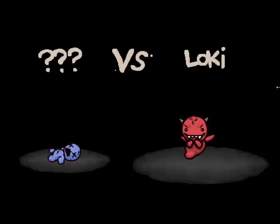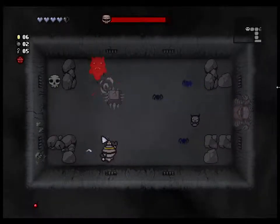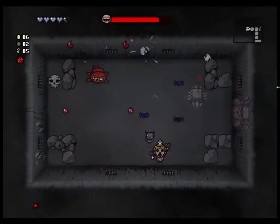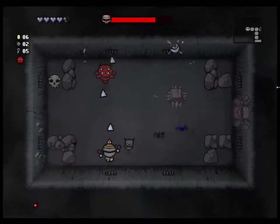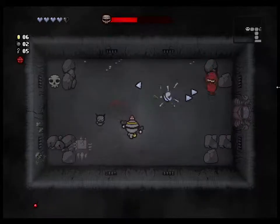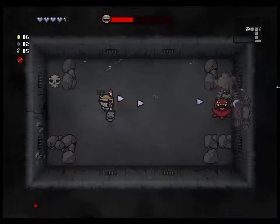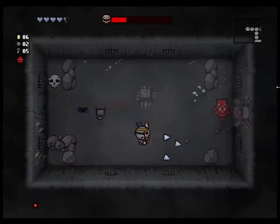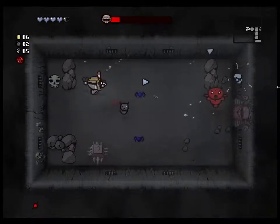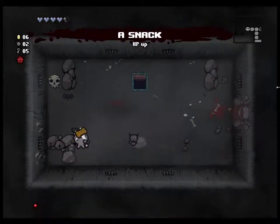Loki's pretty easy — stay away from him and he will shoot out a bunch of tears in different directions, and he'll spawn those bomb things which you can blow up on him. He jumps around but I don't think he actually shoots anything when he jumps, so it's kind of silly because he's not really even jumping at you. That was a short fight.